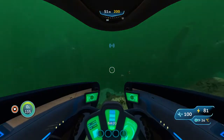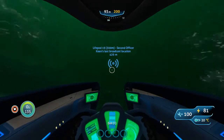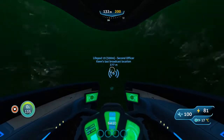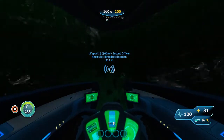This will take us to a biome that I believe is called the Sparse Reef, which is actually directly below the island we were just on. You can tell it's the Sparse Reef by these rock spires here. As the name implies, there aren't really very many life forms in the Sparse Reef, so you don't have a whole lot to look out for.